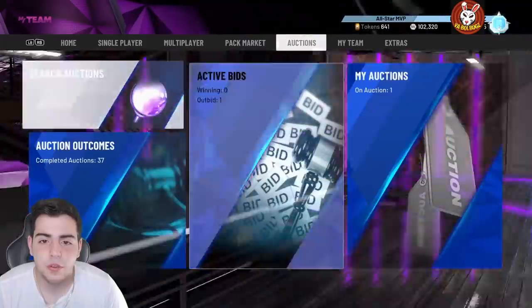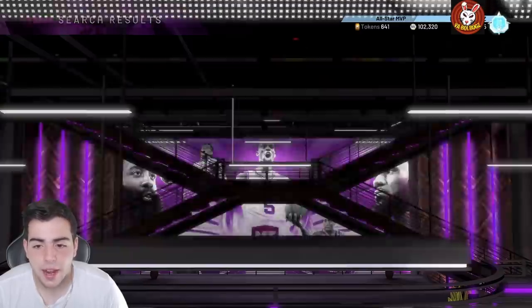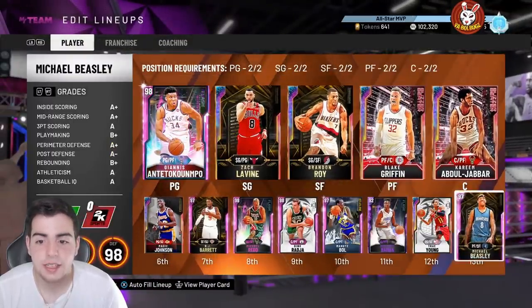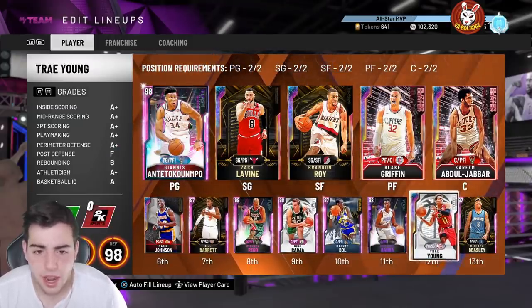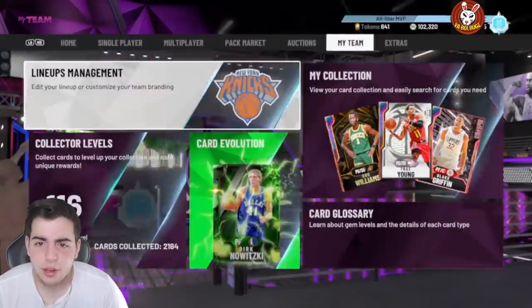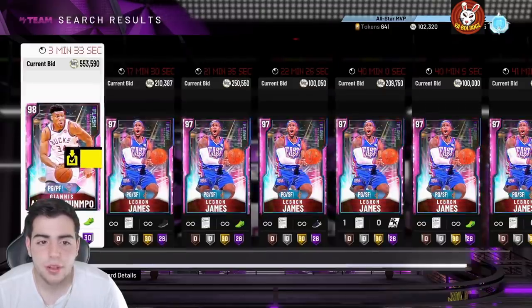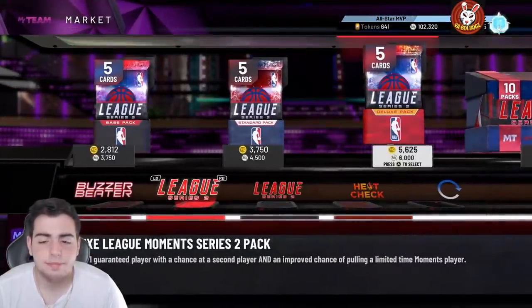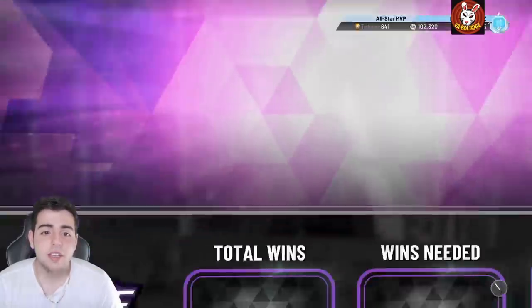Today's video is about what you should be doing in MyTeam right now. The opal filter was back and I was able to make about 300,000 MT. My squad is pretty decent but could be better. The new spotlight sims are coming in packs soon — don't waste your MT on them, they're trash.